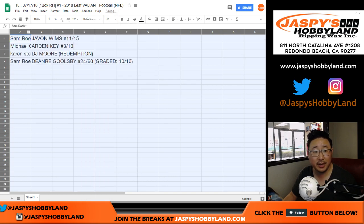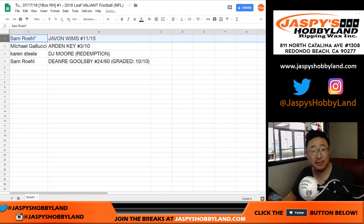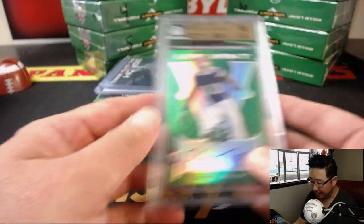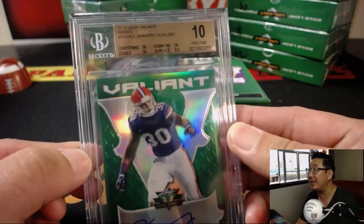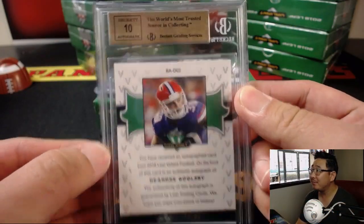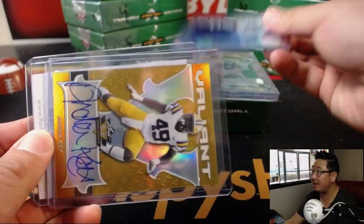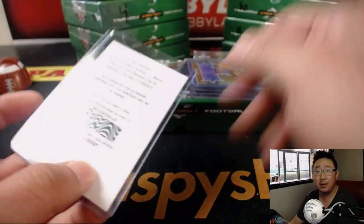And there it is. Sam — Javon Wims, 11 out of 15. Michael Gallucci — the Arden Key, 3 out of 10. Karen, you get the DJ Moore Redemption. And Sam, look at that — the DeAndre Goolsby, 24 out of 60, Pristine 10-10. There you go, and there you have it, ladies and gentlemen. Joe for jazbeeshobbyland.com, Break 2 coming up next. Thanks!